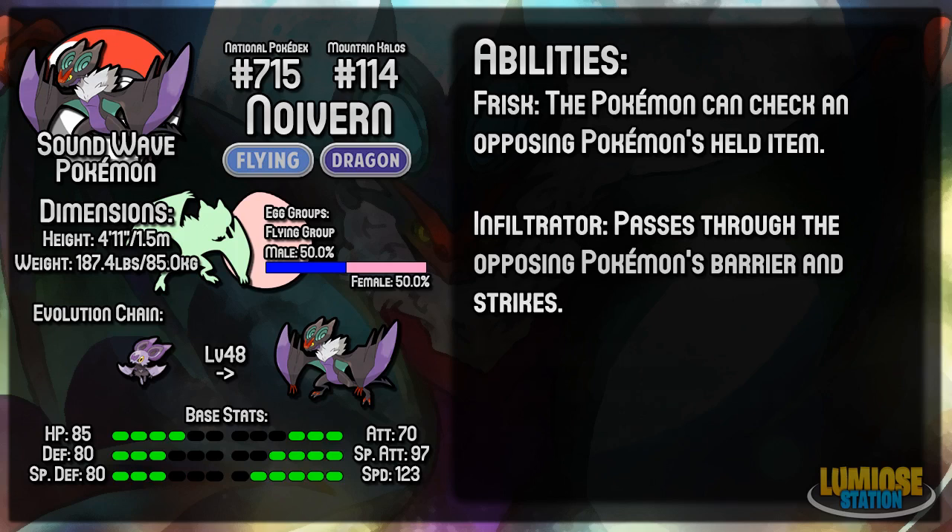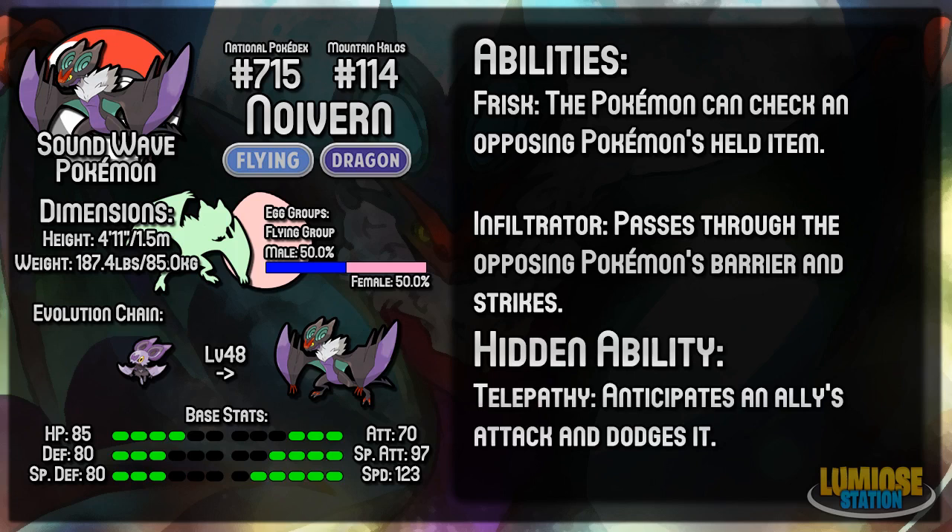Noivern's hidden ability is Telepathy, which anticipates an ally's attack and dodges it. This is only helpful in Double and Triple battles, and generally you don't want to be attacking your own teammate anyway. You don't need to worry about Earthquake since Noivern is immune to it. Surf in a Double or Triple battle you might have to consider, but it's resisted so it's not too bad. Generally, it's not that helpful an ability, at least in 6v6 singles.